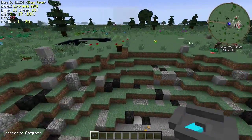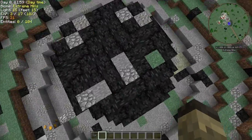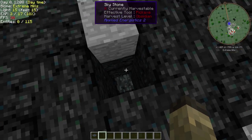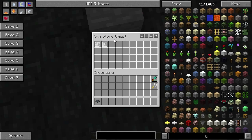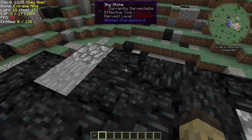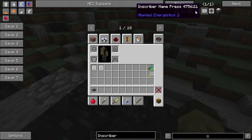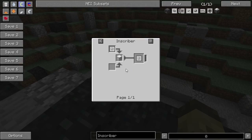The compass is not going to stop spinning until you mine out all of the meteor. The important thing to know is in the center — you're going to have to mine down, and somewhere in about the center of the meteor is going to be one of these Skystone chests. These have the Inscriber Logic and Inscriber Engineering presses in this particular one, but they can have any of the Inscriber presses: the Calculation Press, Engineering Press, Logic Press, Name Press, and Silicon Press.